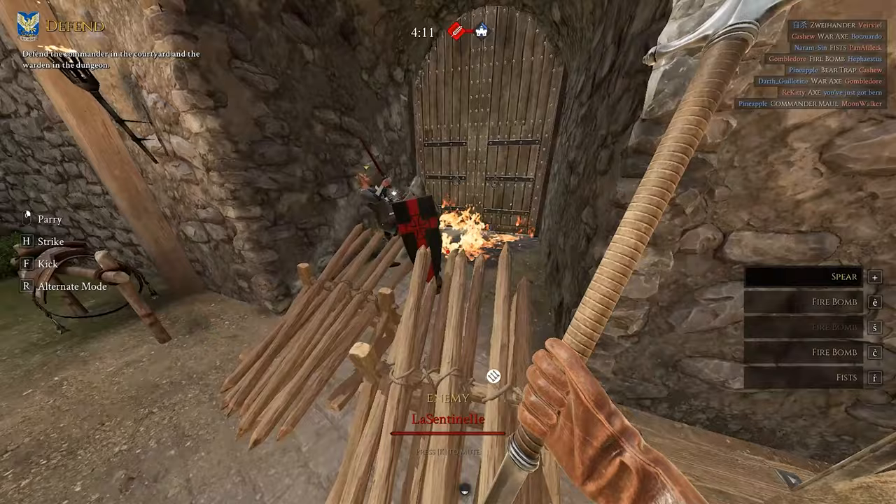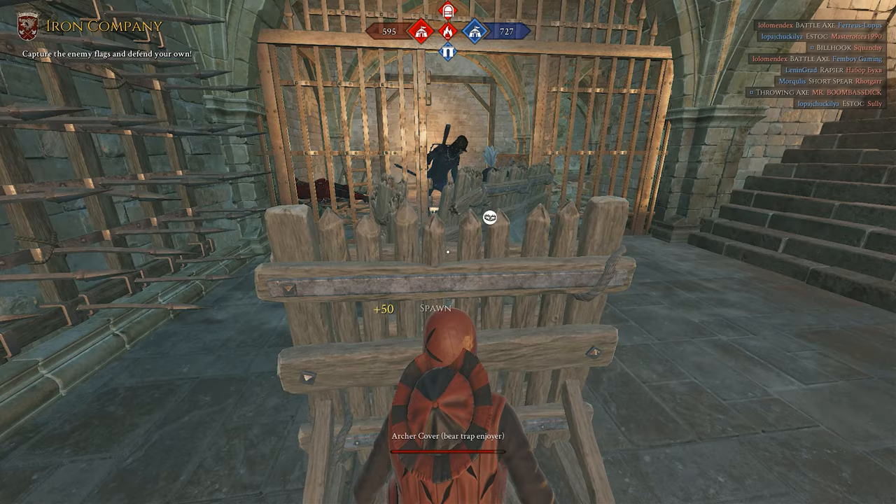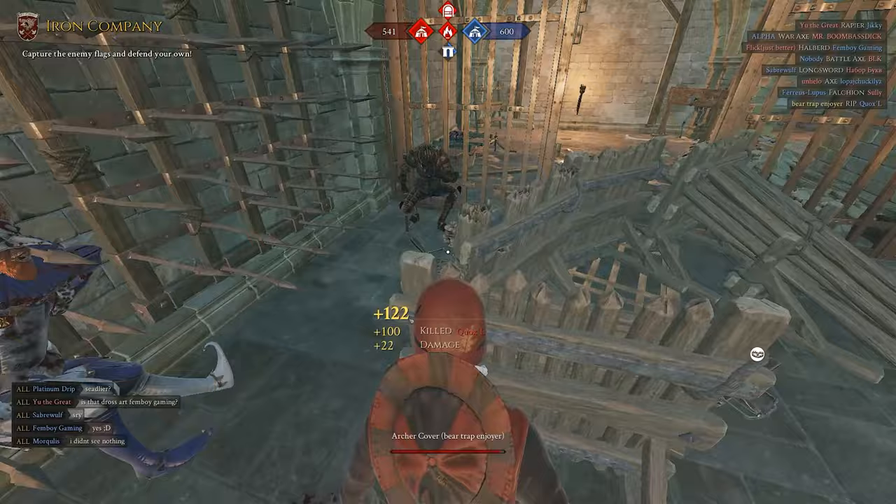Or get creative and block off the grating entrance with spikes, let enemies in, close the door, and burn them to death. This one is from Der Reich and this one I invented myself. On dungeon, you can create a narrow path for the enemies — some of them will not take it, but some will. Creativity is the limit.